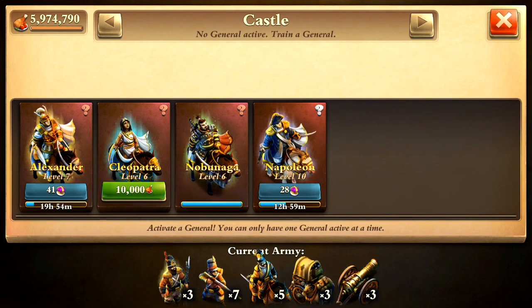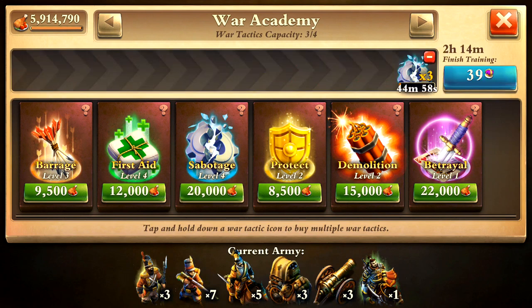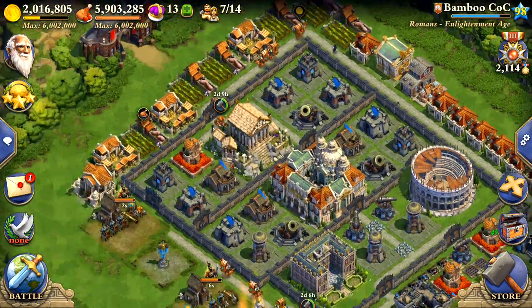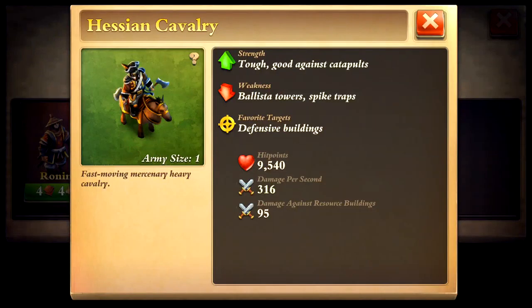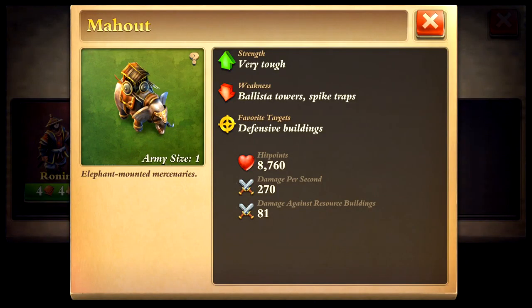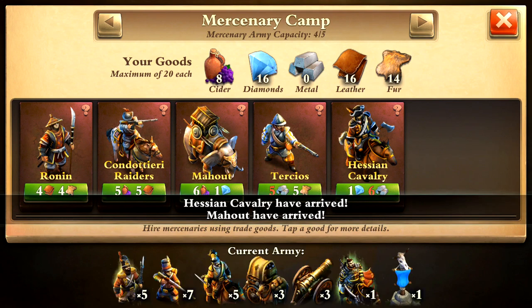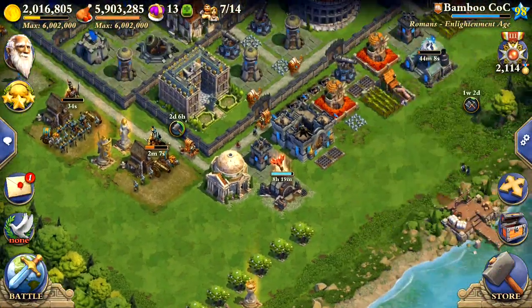I'm going to activate another one of my generals. I need to remember to train more war tactics - I used all four. I like to bring three sabotage and one first aid; I feel like that's the strongest combination. I'm going to hire some more mercenaries. These Hessian Cavalry are just so beastly - look at these stats: 9,540 hit points, 316 damage, and that's with no weapon blessing, just their base stats. That's obviously the strongest one. The big elephant has slightly less of each but still really good. I typically do as much as I can afford of these knights and then elephants for the rest. That makes such a huge difference in your army. That's really what the trade goods are for - the blessings and the mercenaries.